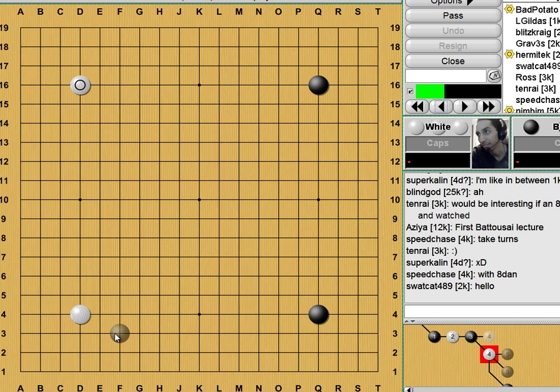I usually like my students to be more decisive. Either take your enclosure or go ahead and approach — do one or the other. Because when we start going into that whole middle-of-the-road theme, that's when we can really easily fall into picking some slow moves.